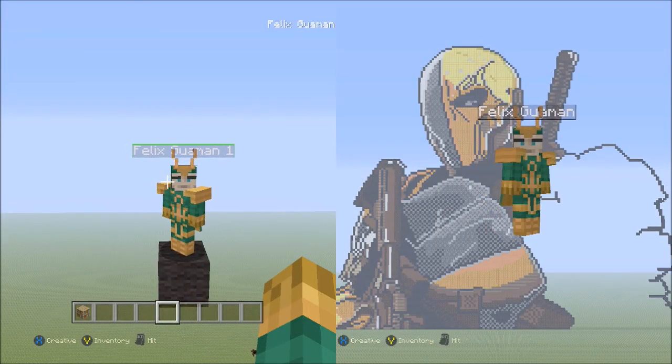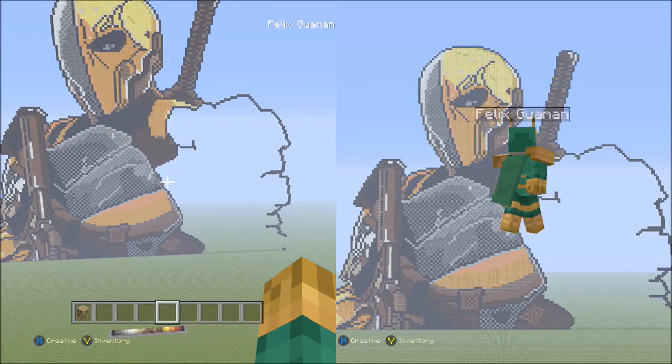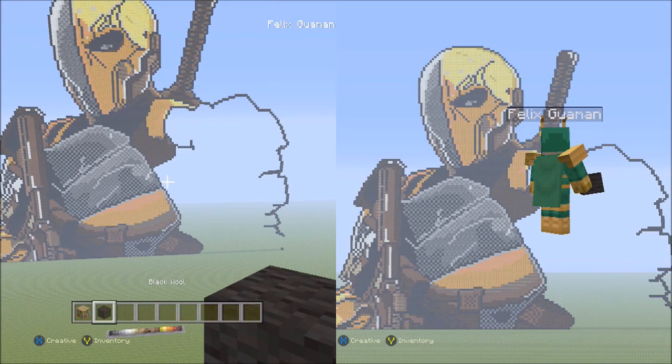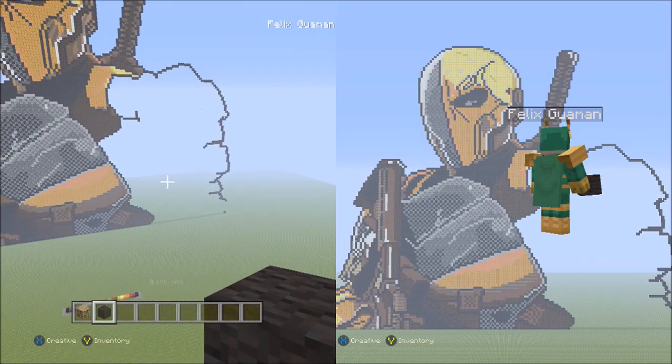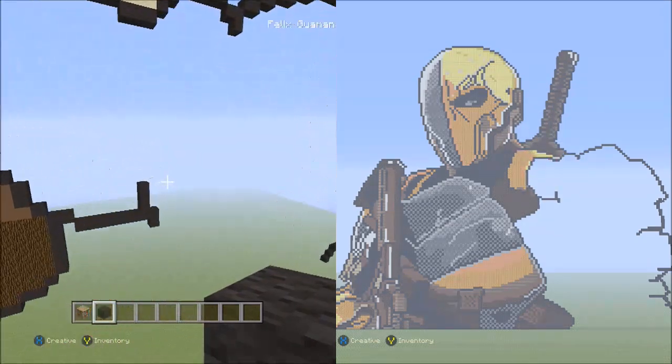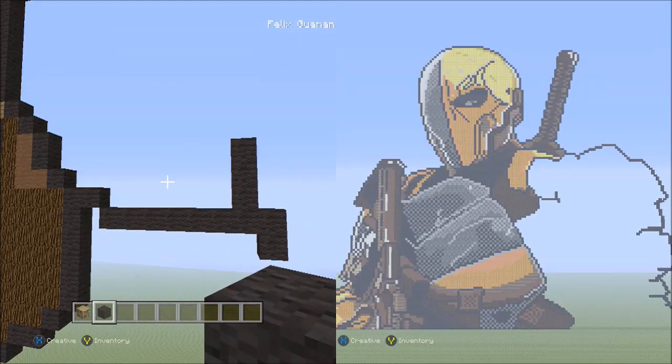Hey guys, this is the final part of my Deathstroke Minecraft pixel art tutorial. So let's start off with the black wall and let's see if we can't get this finished in under two hours — I'm gonna assume maybe an hour and a half is left for this pixel art.